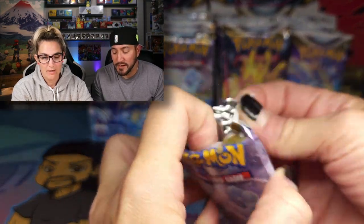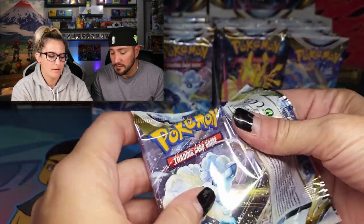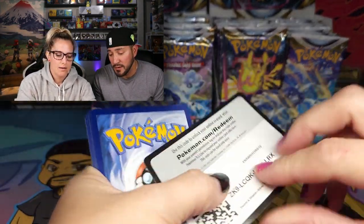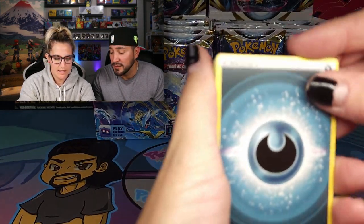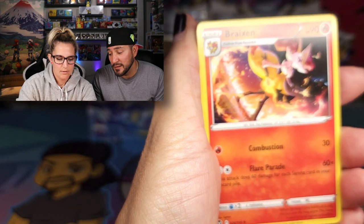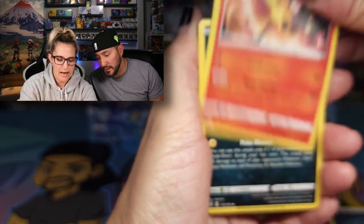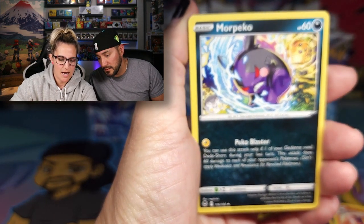Alolan Vulpix — one of the prettiest, very cute Pokemon. She's starting off with a black coat card. So let's see if black coat cards actually mean that there's a hit. Well, it's supposed to. Lately we've been getting them all mixed up. Yeah, those were some error packs in those Evolving Skies.